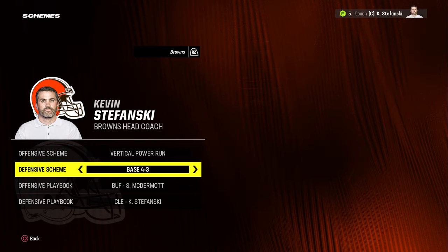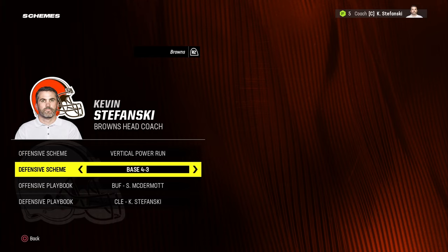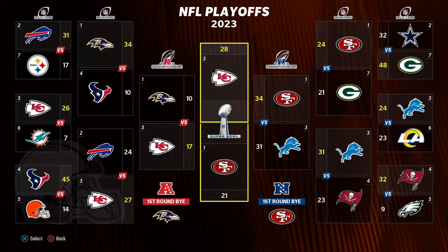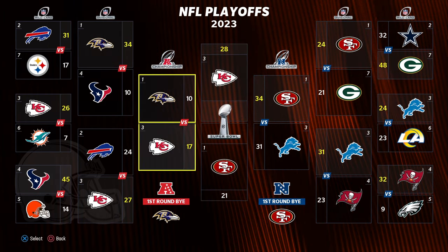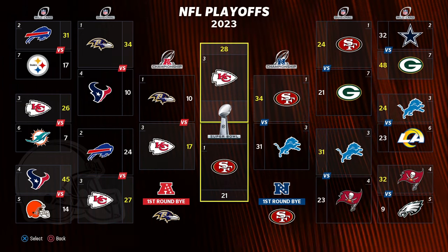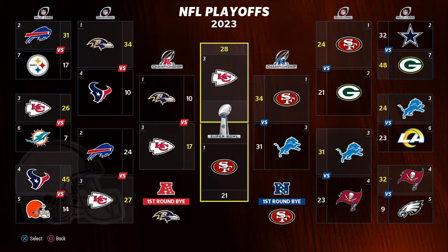On defense we're running the same default Cleveland Browns 4-3 scheme with 96% scheme fit. The latest update has franchise at Super Bowl week without the game being played, so I had to force the Chiefs to win. All other team scores are actual scores, so draft picks will be realistic like in real life. This rebuild starts as soon as the Super Bowl ends.